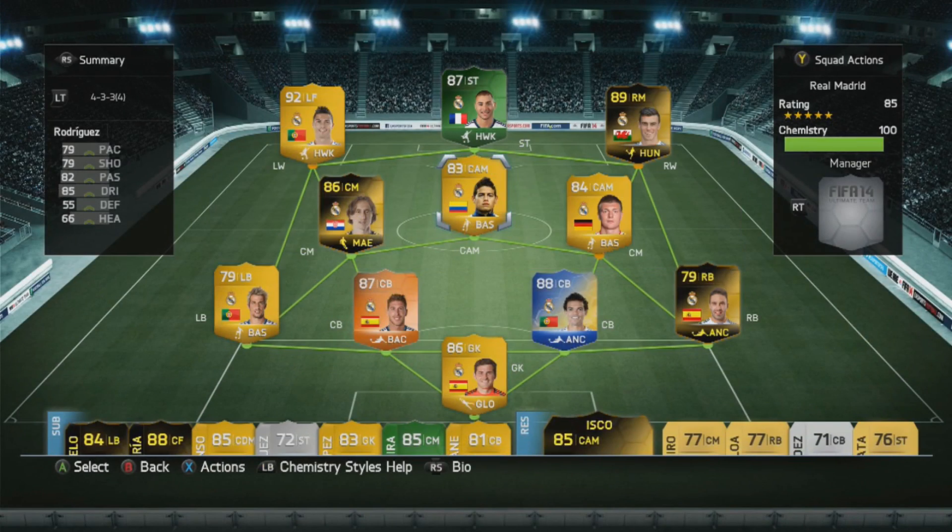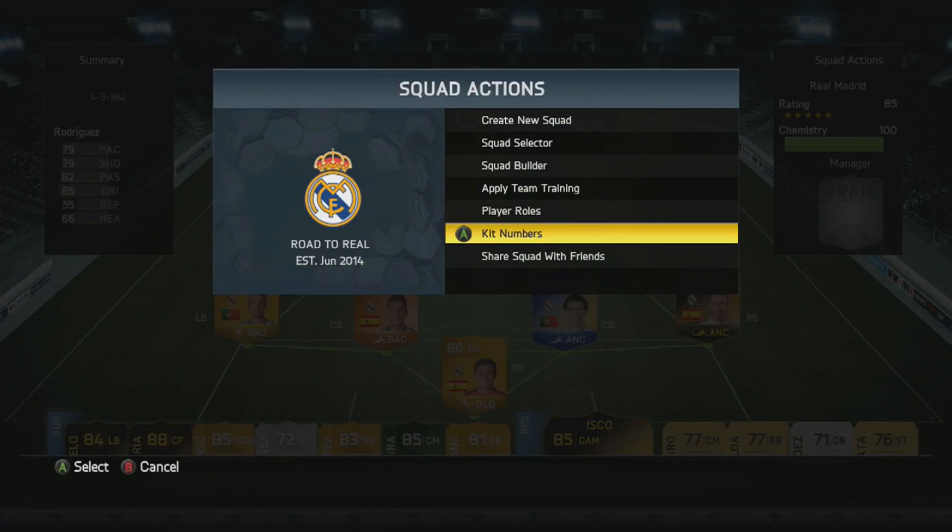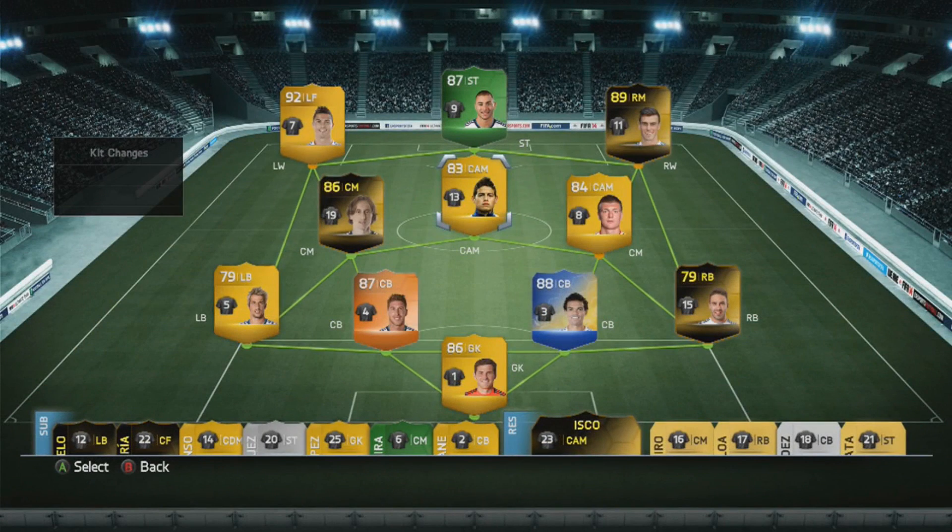We're going to give him a try, see how he does, see if he's better than the in-form Isco. He's a very cool player and everyone loves talking about him at the moment — he's hot property. It's good to have him in the team as Real Madrid have literally just signed him in real life. We can put his kit number on him, which is of course number 10. The kit number is now exactly right on every single player.